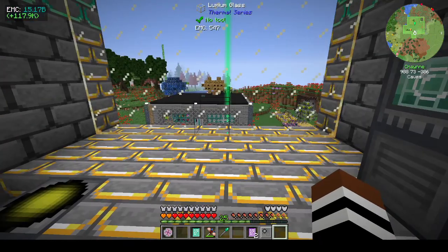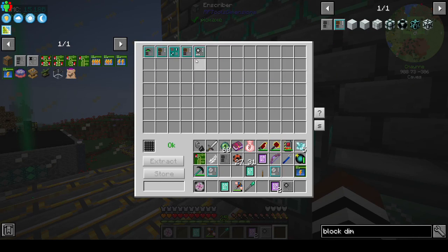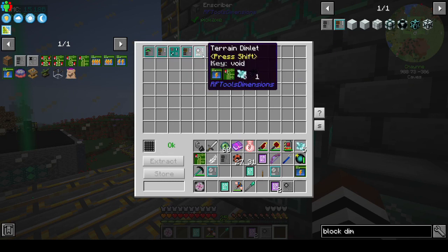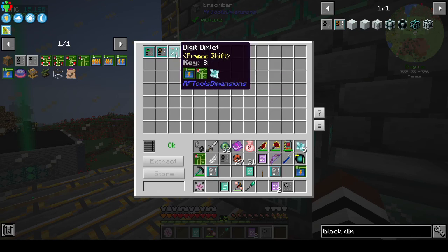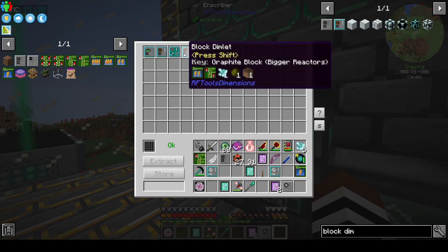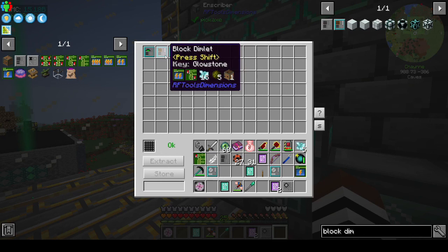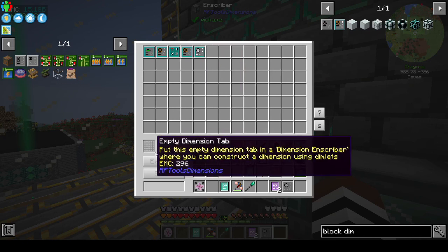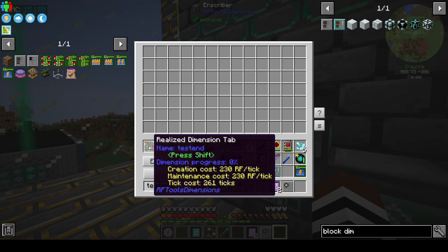Looking through the blocks again — I think the layout has to be bookended by biome and terrain dimlets, with everything else in the middle. So: biome is the End, terrain is void, and in between we can have graphite blocks. The digit dimlet randomizes it and glowstone helps with lighting. Let's call this dimension 'test end' and see how it goes.